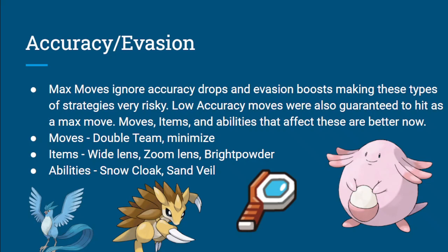If you run Bright Powder in a Dynamax format, your item does nothing once they Max because they're 100% guaranteed to hit you. Whereas now they can never Max, so your opponents always have a 90% chance to hit you — it's always affecting their moves. Items like Wide Lens and Zoom Lens are worth considering now. Wide Lens specifically with Triple Axel — we've seen Wide Lens on Triple Axel users like Weavile or Snom before in Series 10. That can be really useful on those 90% moves. Abilities like Snow Cloak and Sand Veil are not as common, but you might want to consider them because having that extra accuracy boost can sometimes save you — every little bit can help in your matchups.